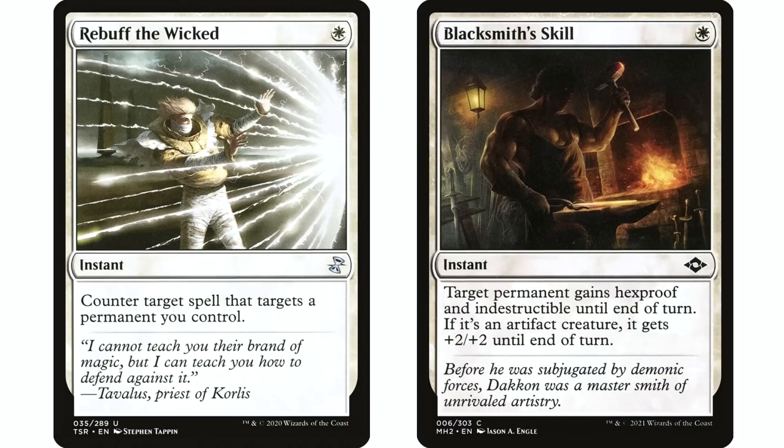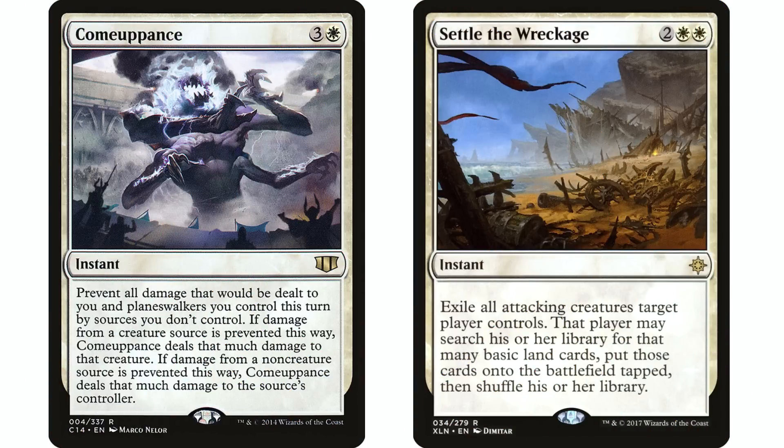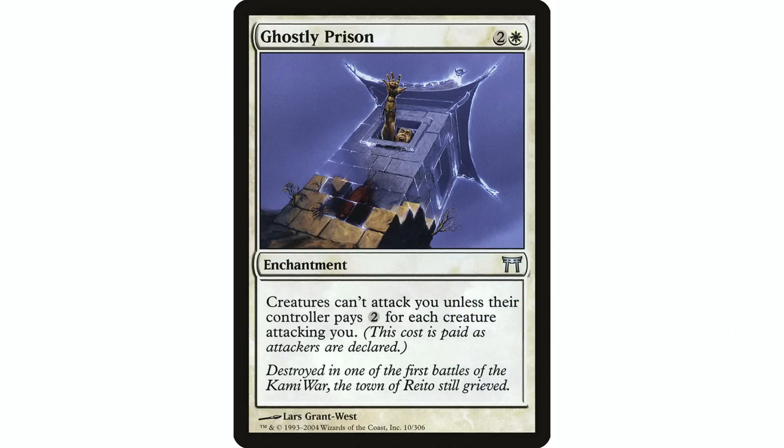Comeuppance and Settle the Wreckage are two I typically put in all my mono white decks — these can be absolute blowouts. Settle the Wreckage gets around indestructible and hexproof. Comeuppance I've started putting in a lot of decks because it protects against Craterhoof Behemoth and Aetherflux Reservoir — against Craterhoof it kills all the creatures and you take no damage, and against Aetherflux Reservoir you just end up killing that player.